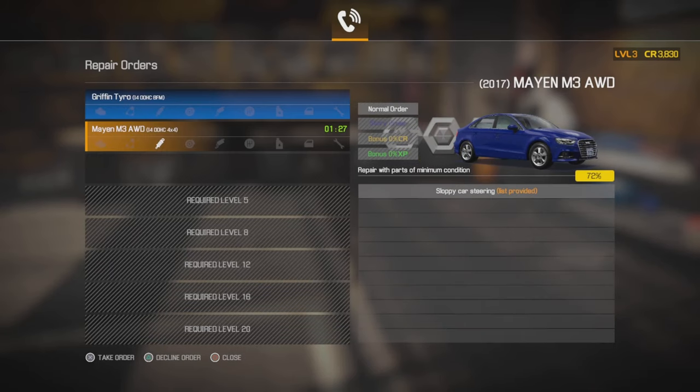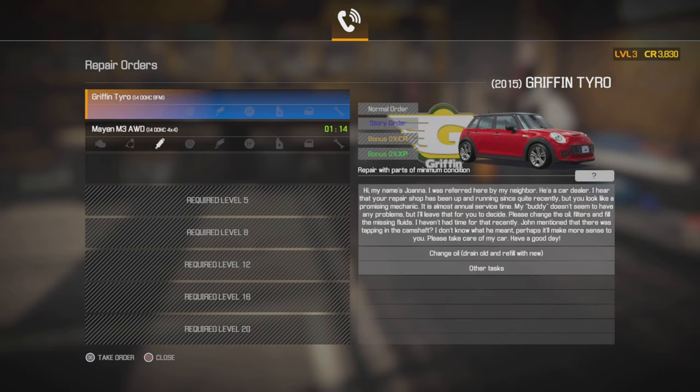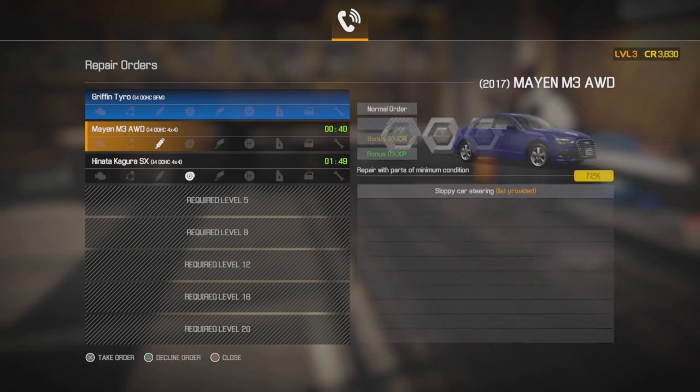Let's have a look at the orders. Oh look — that looks like an Audi A4, possibly an A3 saloon. There's also a job here: referred by a neighbour, a car dealer heard we had a repair shop and wants us to change the oil filters, fill missing fluids, and it was tapping in the camshaft. I might go for the Audi though so I can show you the test track. Yeah, let's get the Audi.